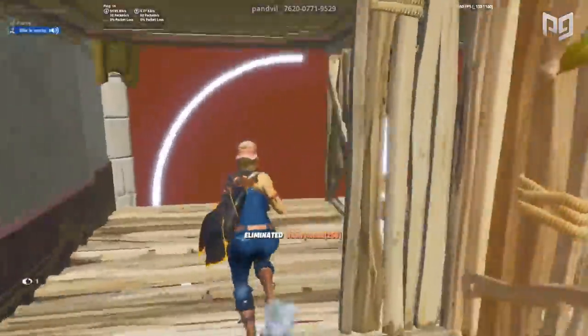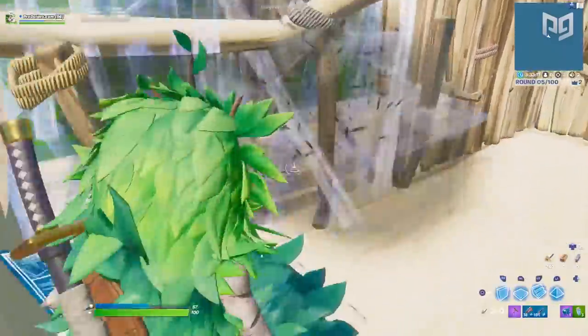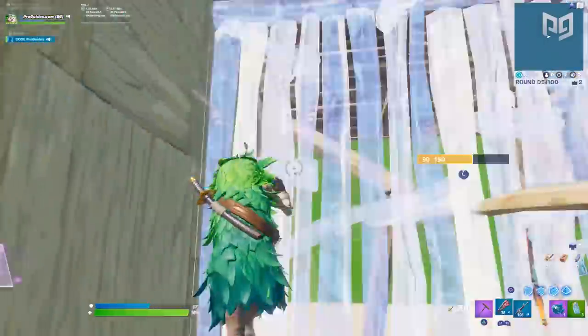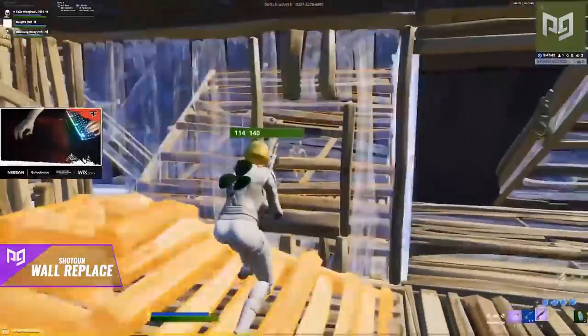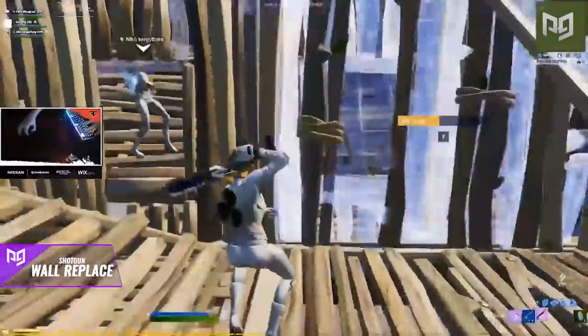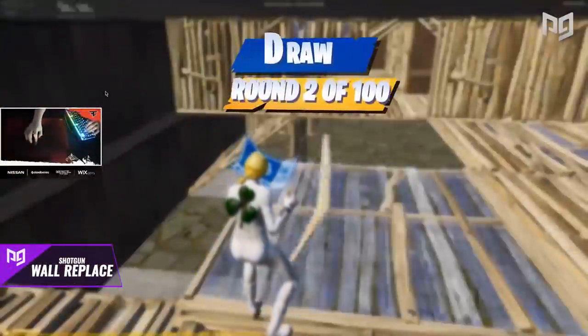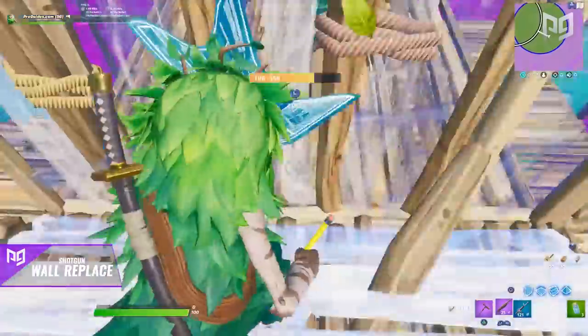Replacing your opponent's structures using a shotgun is one of the most underrated tricks right now. Instead of using your pickaxe — where everyone knows to hold their wall — you can surprise your opponent by using your gun. If your opponent stops pickaxing your wall and takes out a gun instead, you're not expecting it to get replaced. That's the beauty of doing this.